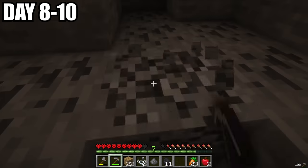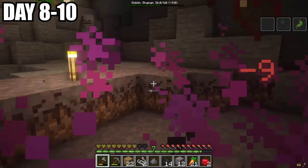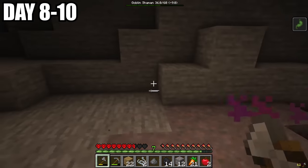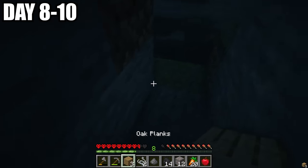Before leaving, we gathered some materials such as coal and iron. After getting jumped by the shaman once again, we figured it was time we'd leave this cave. After leaving the cave, we realized it was night, and spent the rest of the night in a hole.